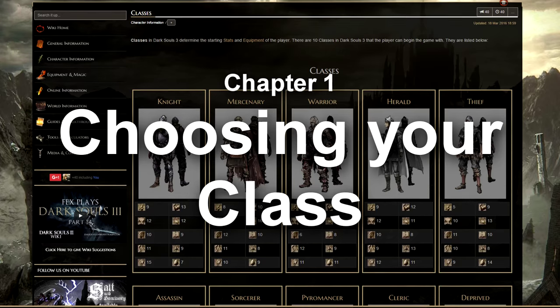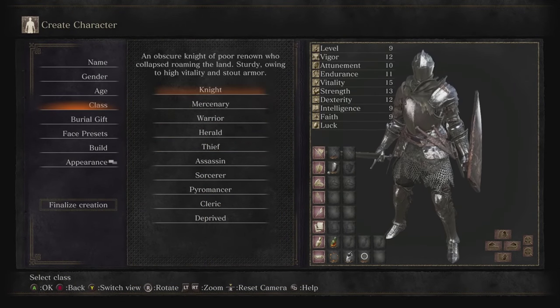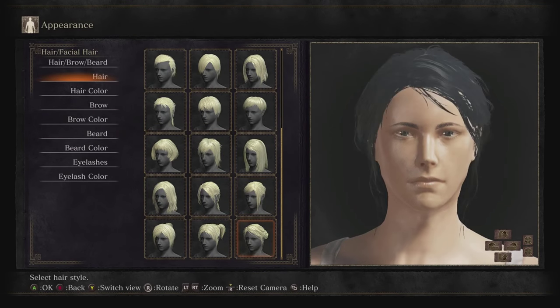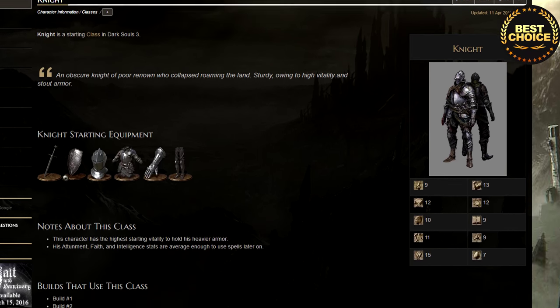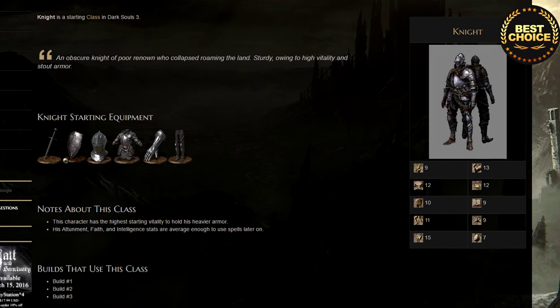Choosing your class. This is not the end-all — you can build your character any way you like, and only min-maxers will care in detail. If you are new, the Knight is often the best all-round class, as it comes with a trusty longsword and a decent shield, and stats that can go any way you want.